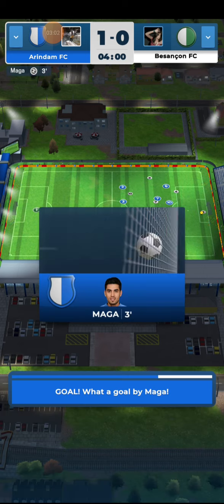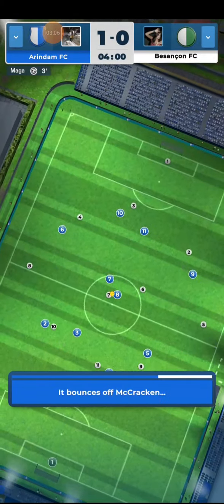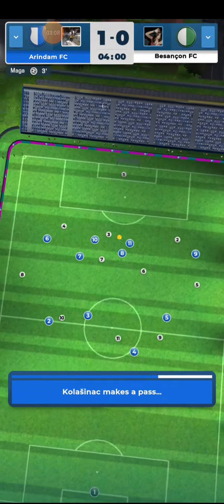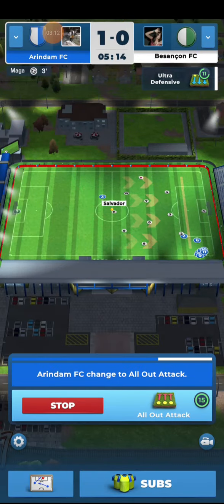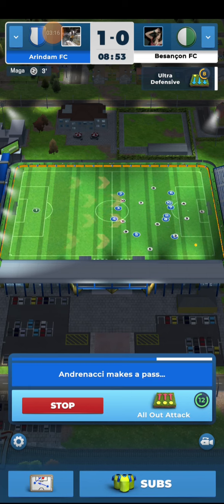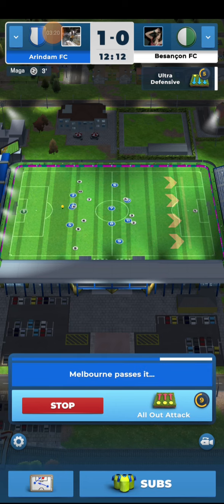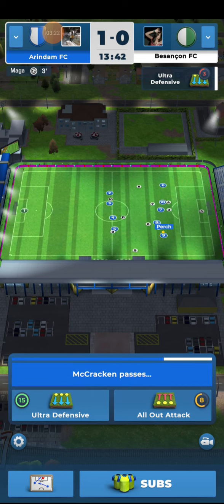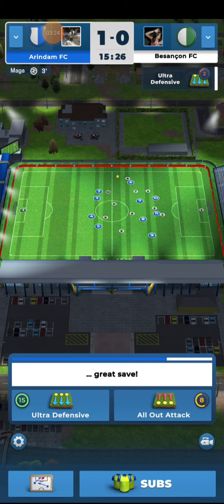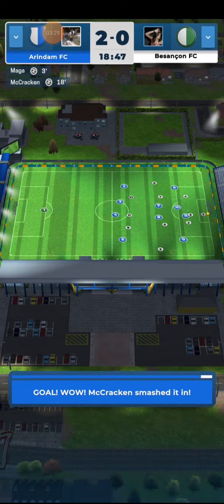If your opponent team is strong then you have to take a defensive action. As my team is strong here, I am using the command all out attack. If my team was weak, I would use all out defense. You can also use ultra defensive tactics to win a match against a stronger team.